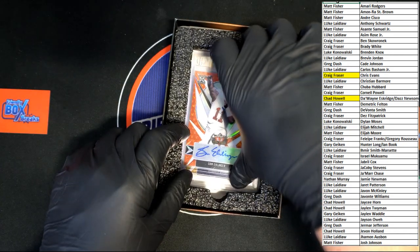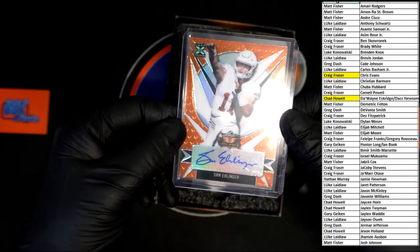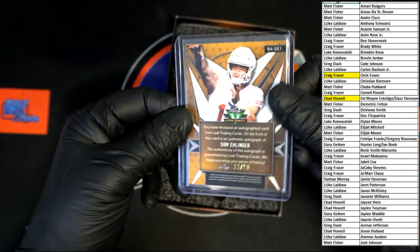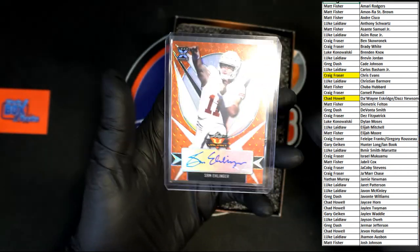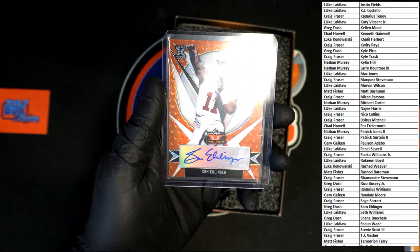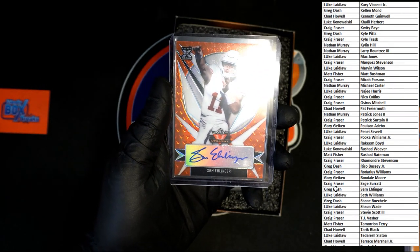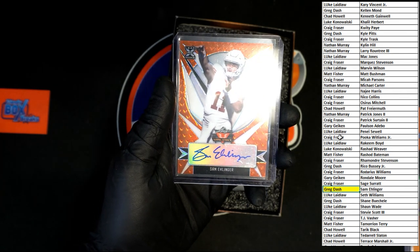We've got Sam Ellinger, numbered 35 of 50. Let's scroll down and see who has Sam Ellinger — looking for the little S. Sam Ellinger goes to Greg D. Right there, Sam Ellinger, 33 of 50.